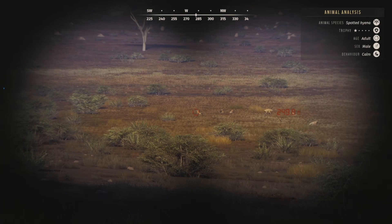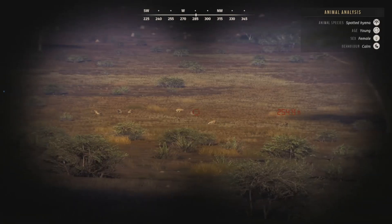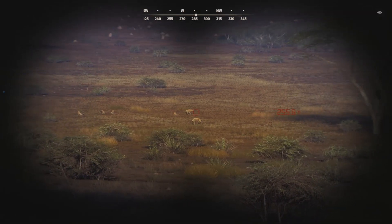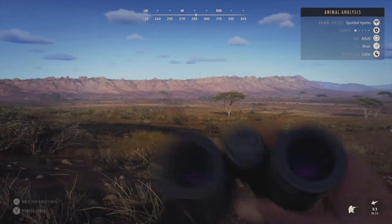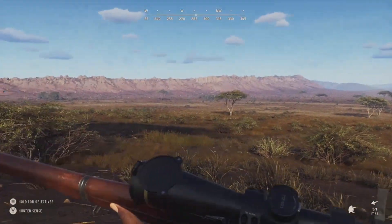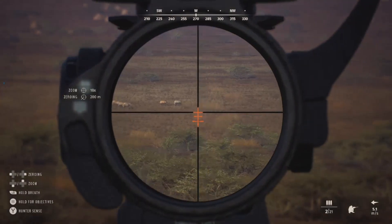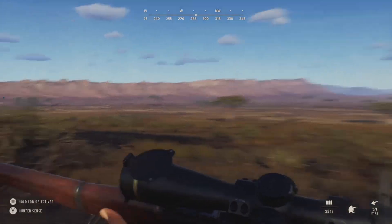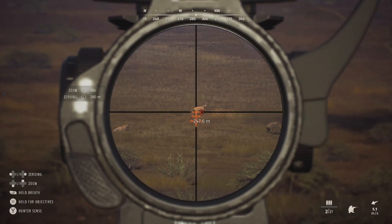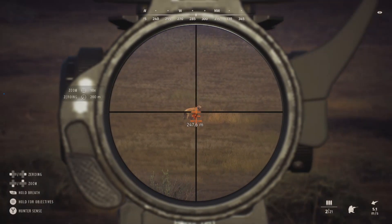We actually have some hyenas up ahead. We have some one-star adults and one-star youngs — that one-star adult is over there on the edge. I'm going to try to find one that's giving us a good shot. There are actually some warthogs over to the left as well, but I don't think we can spot them with binoculars right now, so let's focus on getting this hyena. He's 247 out and we're zeroed for 200.